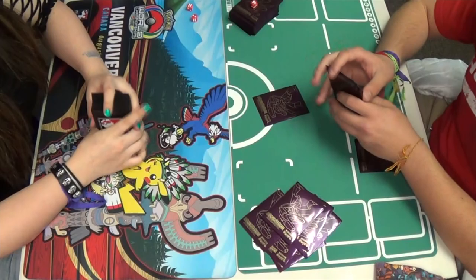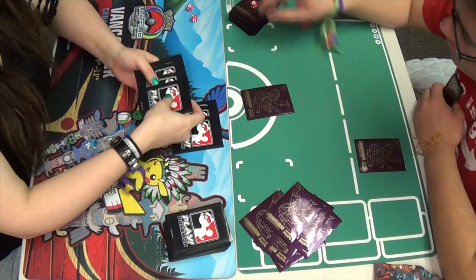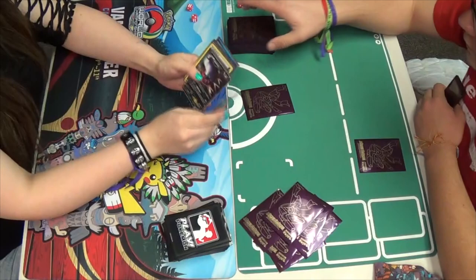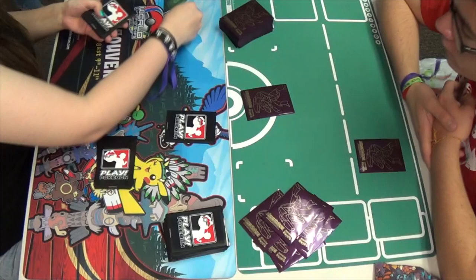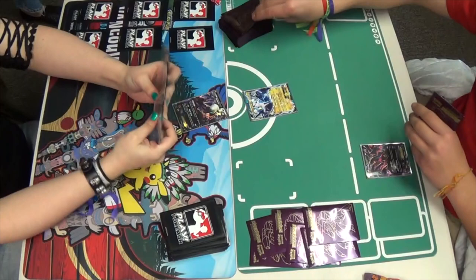Miguel is not benching Victini this time, as he now knows what she's playing and that will not be a good Pokemon to have in play — it's an easy target, it's an easy two prizes. Mindy does have a basic, she's got a couple Darkrais, she has an Enhanced Hammer, so Miguel's not gonna like that. He starts off with a Thundurus Eevee-tal — pretty good start — he's gonna get that Sigilith down, Muscle Band in play.